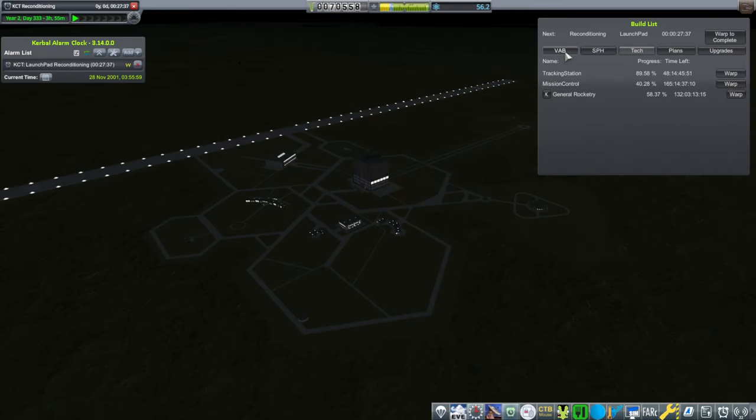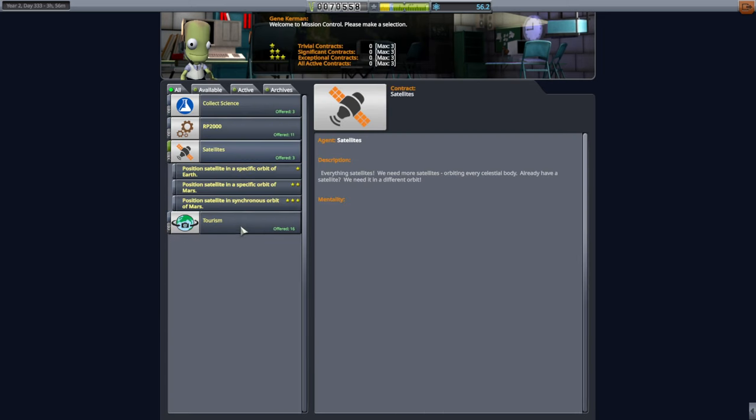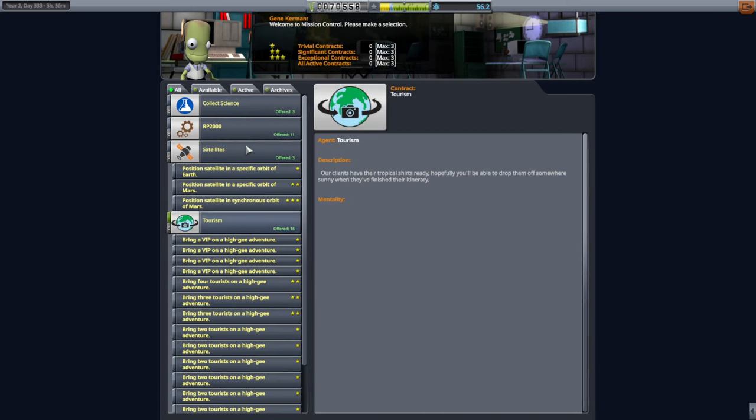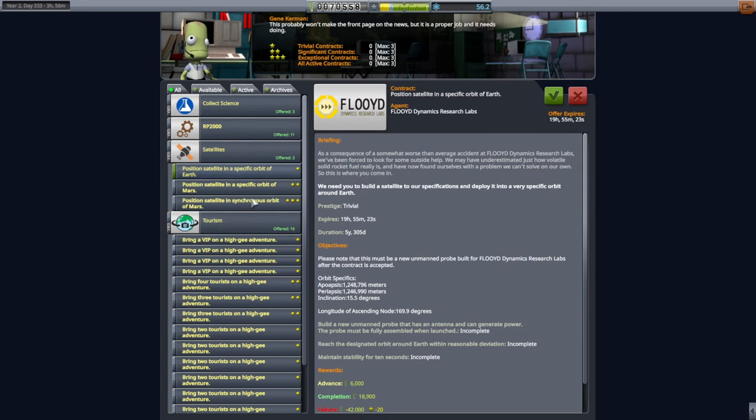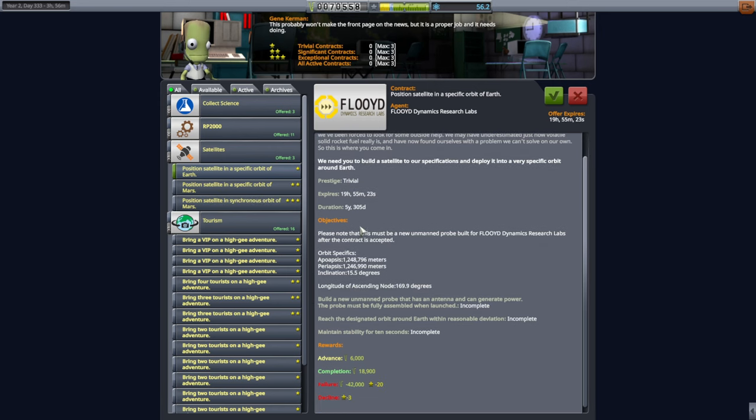48 days until the tracking station upgrade. I don't think we can get another thing built by then — maybe something small. This one's a 15.5 degree inclination. That's not too bad; that's not like 2.7. We need money, so I might as well pick this up. Our existing rocket that we just used can probably do it.